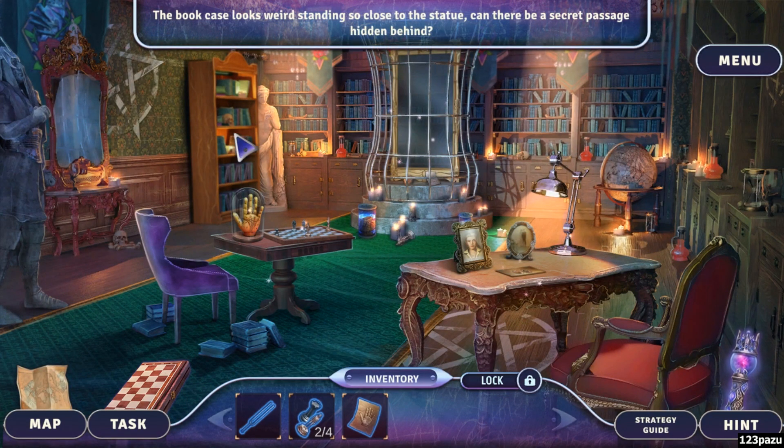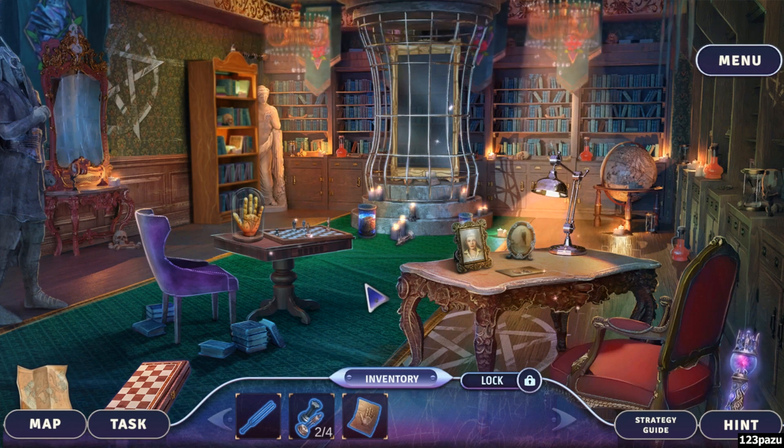The bookcase looks weird standing so close to the statue — can there be a secret passage hidden behind? Why is the mirror locked inside a cage, guys?